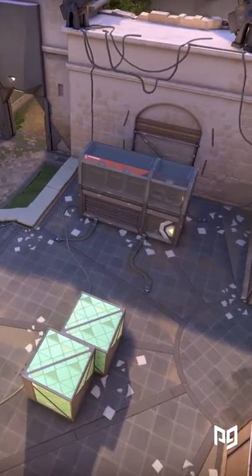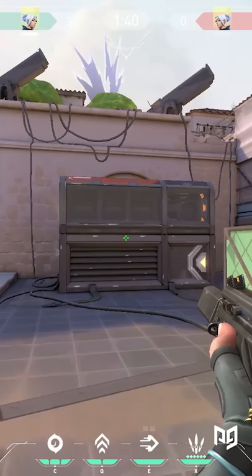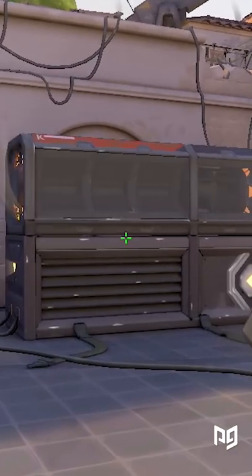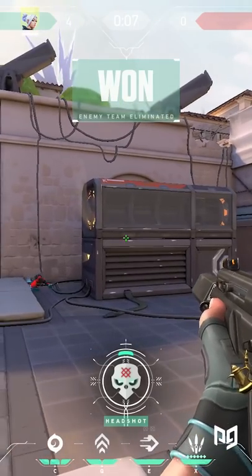You know the generator on A site on Ascent, right? Well, it turns out that you can actually see through the middle of the generator slightly due to clipping issues. All you have to do is stand on the ledges on the front of the site, and you can look through the generator slightly to potentially see your opponent's movements. This way, you can tell which way they will swing or which side they are hiding on without them being able to see you.